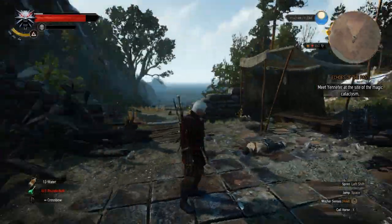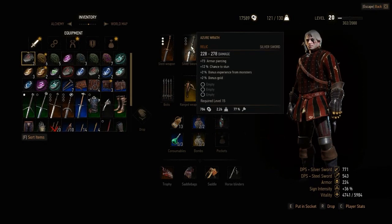Welcome back folks. Last No Meal here playing the Witcher 3, and I'm going to show you where to find this awesome silver sword called the Azure Wrath.